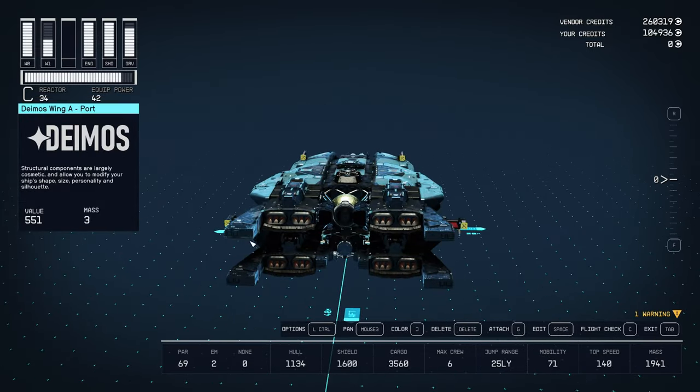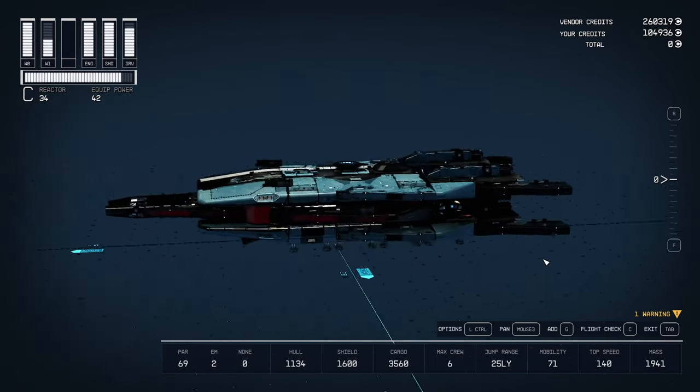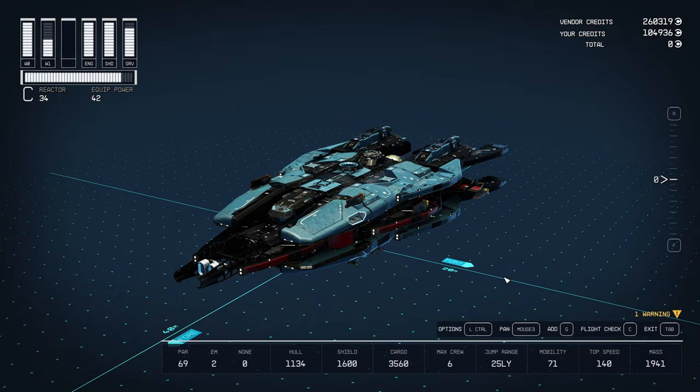One final thing I almost forgot — I added a scan jammer multi-frequency. This is the one that requires Starship Design 3, and it's the scan jammer that increases your chance of evasion during a ship scan by 50%. Can you get your scanning evasion chance above 89%? Can you get 100% evasion with your contraband smuggling? I don't know — I've got to test that out.